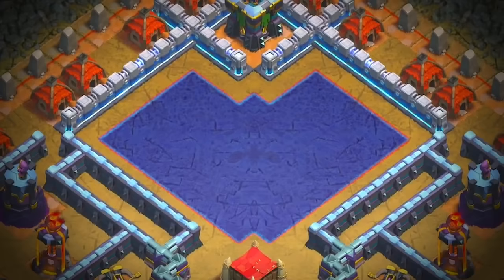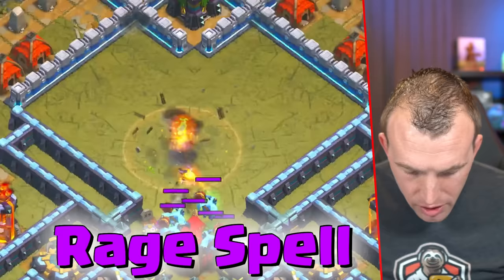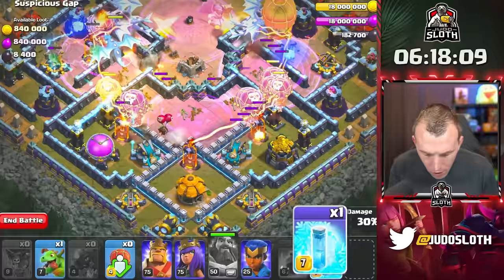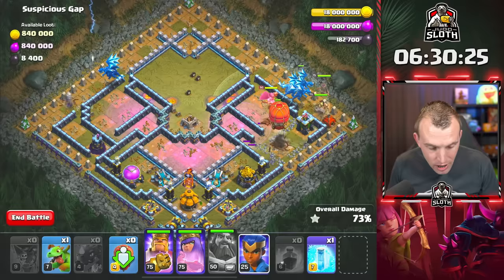'Suspicious Gap' — I can see why it's suspicious. You will need your Grand Warden on air for this one. Start with an Electro Dragon at the 12 o'clock area, then send in three Balloons in this gap. A Rage Spell, then drop all of your E-Dragons, your Balloons, the Stone Slammer, and the Warden with the Warden ability as fast as possible. Rage Spells to the left, the right, and the bottom. Get ready as the Warden ability wears off — you want to Freeze the Scattershots and the Multi-Target Infernos. Look at how quick this base goes down. Send in the King and Queen wherever the Stone Slammer goes, and the Royal Champion to the opposite side alongside the Baby Dragon.